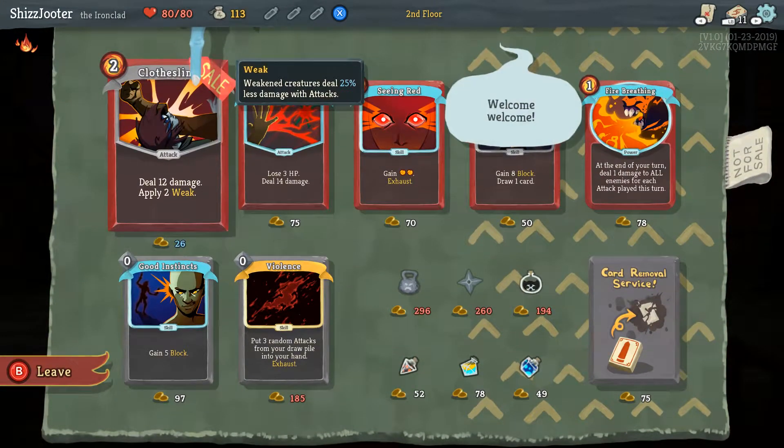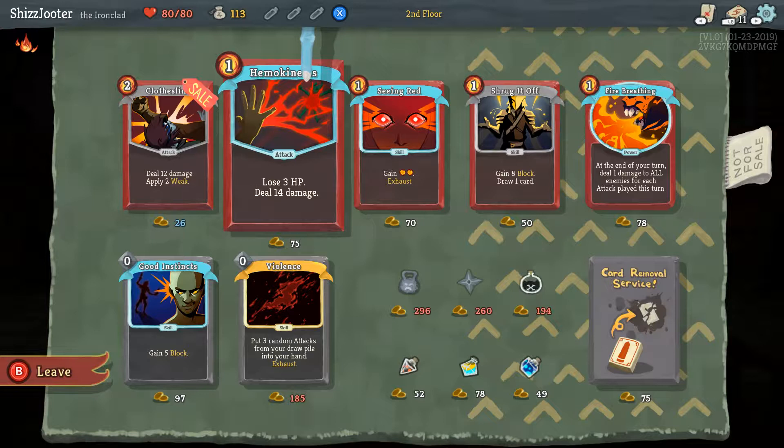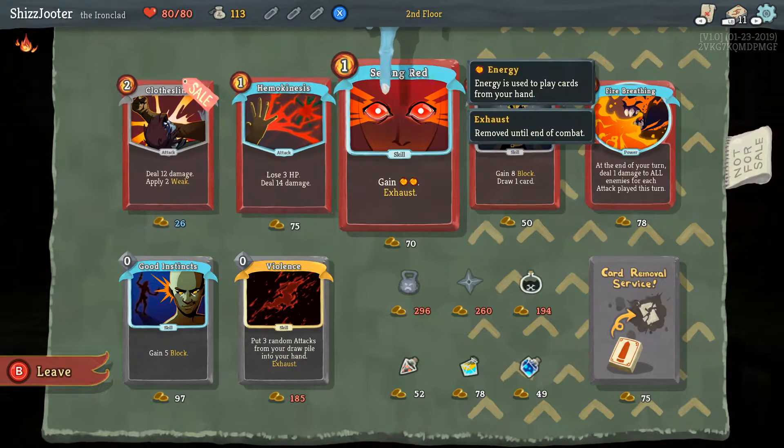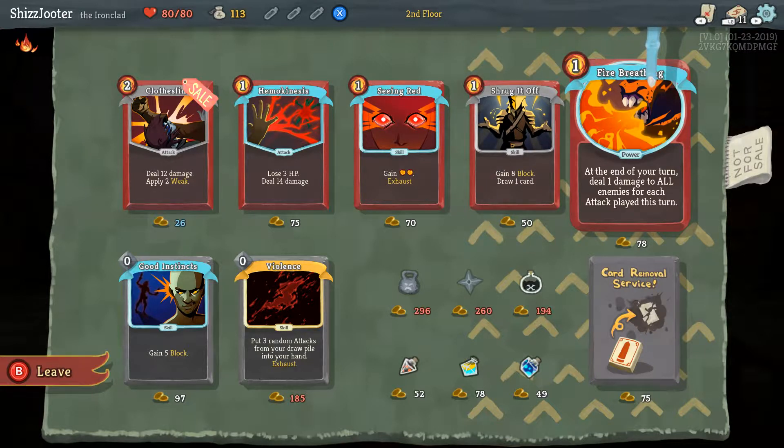I've always wanted to go to Japan, just because I want to visit — it's different. I could go to Europe, but they're still gonna be generally the same. The European things I'm already familiar with. Oh, Chemokinesis — you lose 3 HP, deal 14 damage. I just like the culture. I'm a very reserved person most of the time, and I know most Japanese people are. I can dig that.